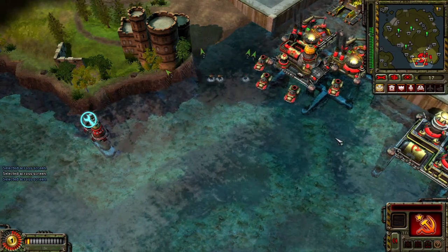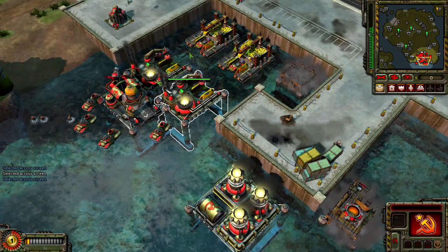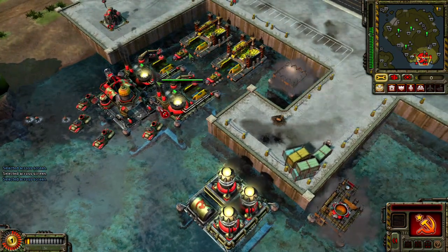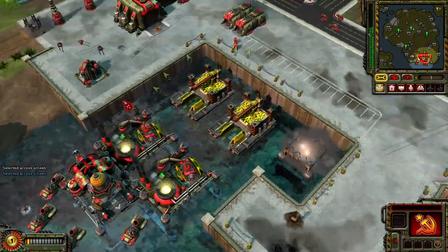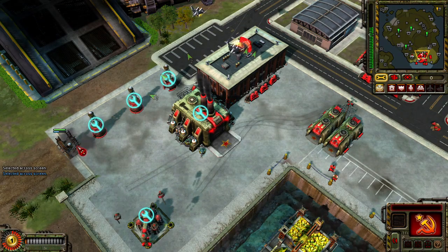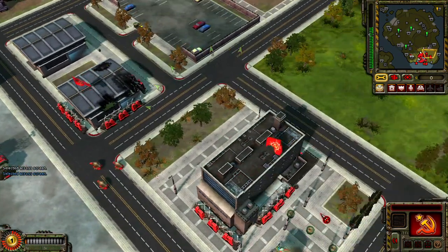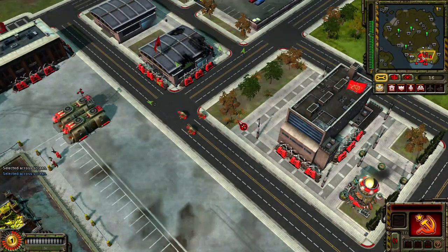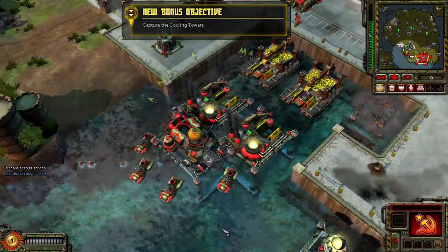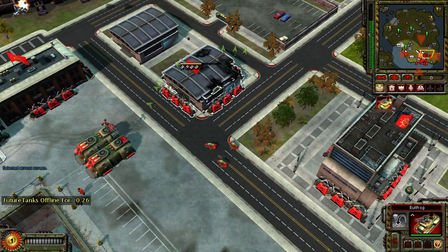Enemy units detected. On hold. Construction complete. The cooling towers scattered around the island keep the factories at maximum efficiency. Capture them to slow production of the future tanks.